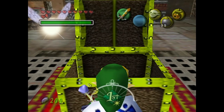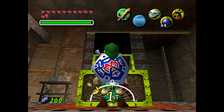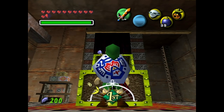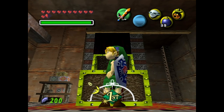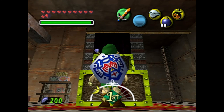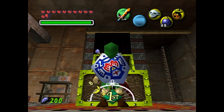Now that we got ourselves the hookshot and one of the many Zora eggs here in Pirate's Fortress, we're going to go ahead and end things here. Next time on Let's Play Legend of Zelda Majora's Mask, we'll continue exploring more of Pirate's Fortress and getting the remaining eggs in this area. I'll see you guys next time.